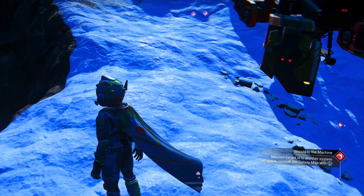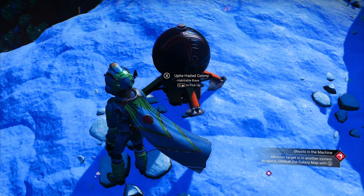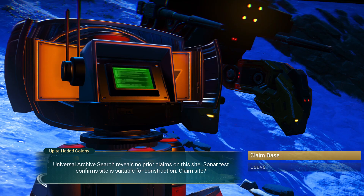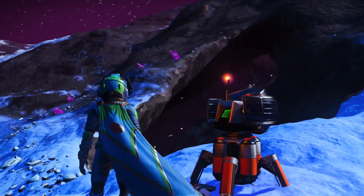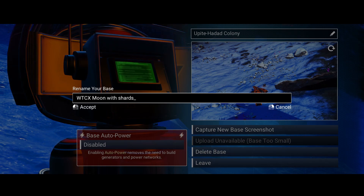Welcome back to No Man's Sky. We found an unknown moon to claim, and I'll show you the process. First it takes a base computer - put it here, unload it, it boots up. There are some shards on here, so we're going to name it 'Shard Claim.' It's just on an unknown moon. We'll name it - it's a moon for the planet close by - 'Way Too Cool X Moon With Shards,' so I know there are resources here.